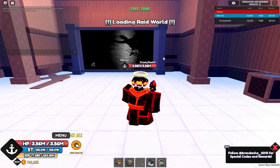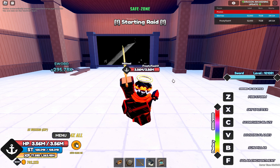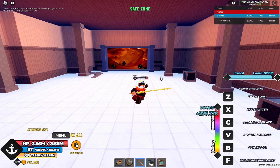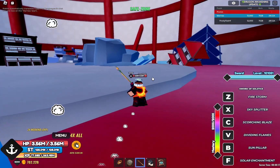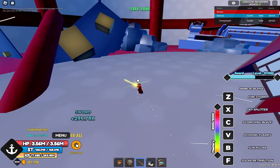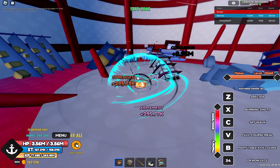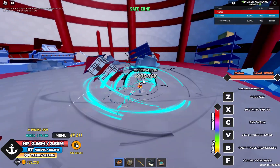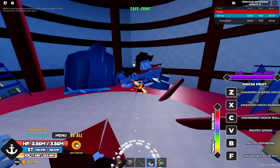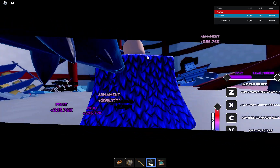Let me just get all buffed up. I can't use any of my moves in here — F, R, T, that's Haki. This actually looks so clear. It looks like the Wano Island but destroyed. Could this be what's inside the rock? This is Kaido — why is he bald? Nah, they did Kaido dirty.